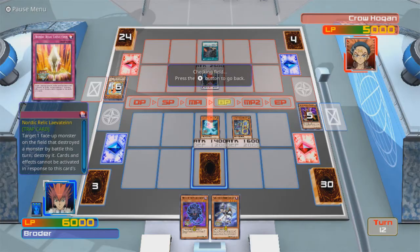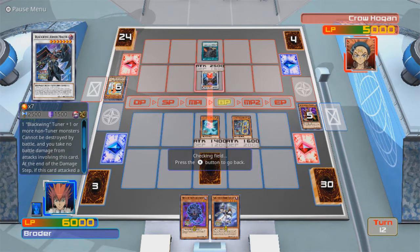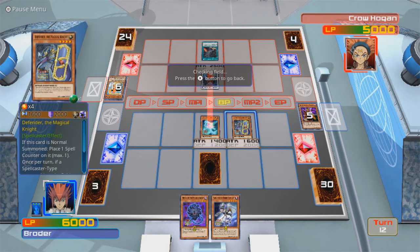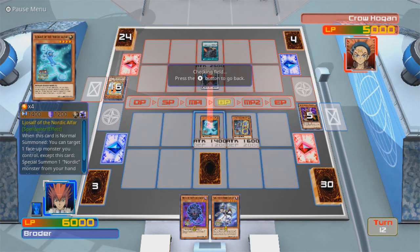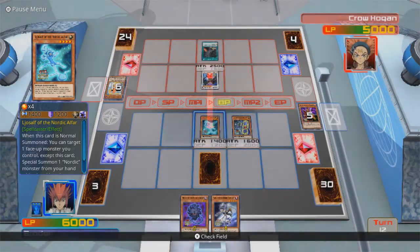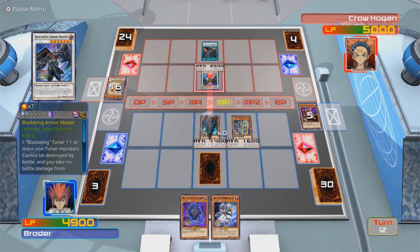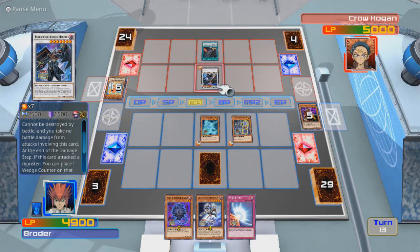Wait, let's look at the field. Target one face-up monster on the field that destroyed a monster by battle this turn. Let's look at this effect: cannot be destroyed by battle, and you take no battle damage from attacks involving this card. If a spellcaster-type monster is going to be destroyed, you can remove one spell counter from your field. I might lose this. Wait, maybe I don't want to lose this, because then I won't be able to do what I need to do. So I'll use Defender's effect. That way, that monster does not get destroyed. Mirror Force is nice, too.